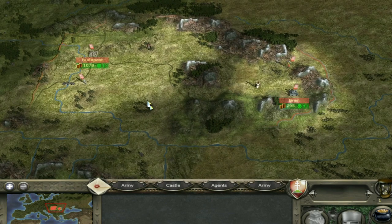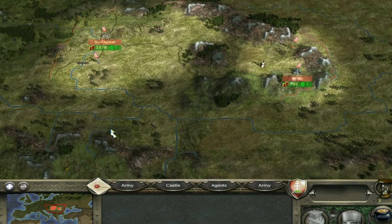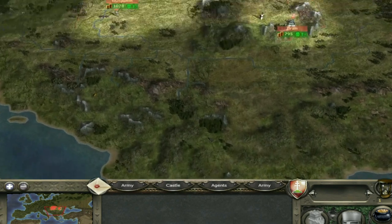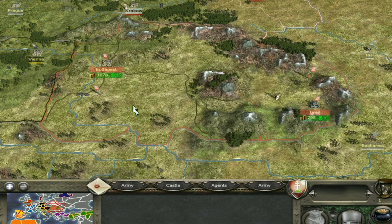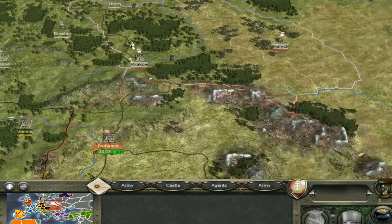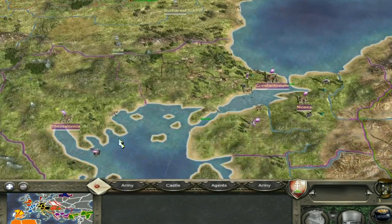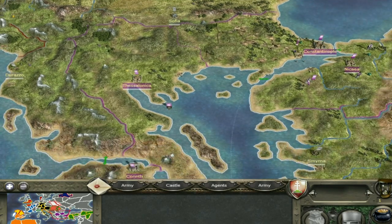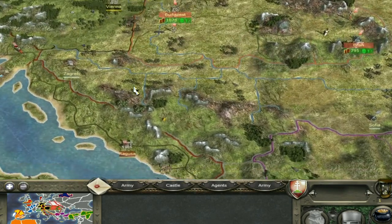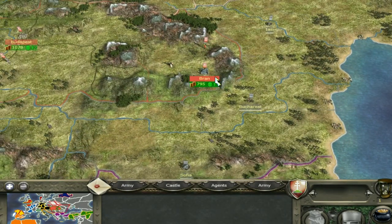I'll turn off the Fog of War so you can see what's going on. The Holy Roman Empire is to the west — Vienna and Nuremberg. Poland is to the north with Krakow and Halic. There's rebel territory scattered around. The Byzantine Empire is to the south, Venetians are in that direction, and the Seljuks are lingering nearby. You can expand anywhere, but some directions are more optimal than others.